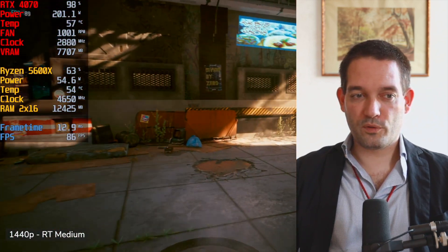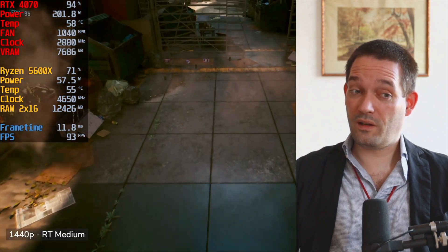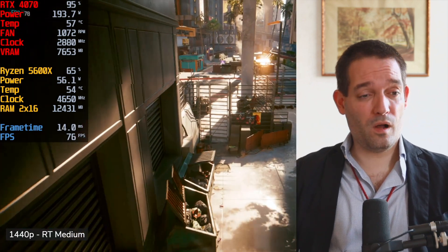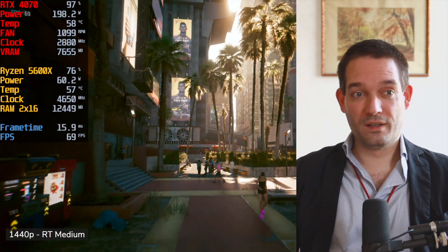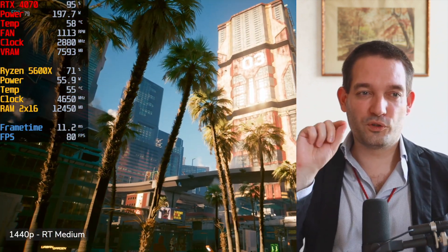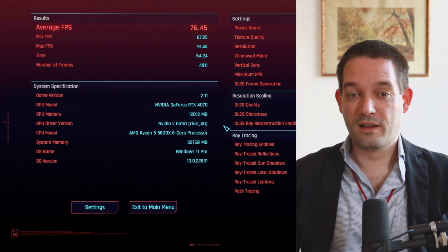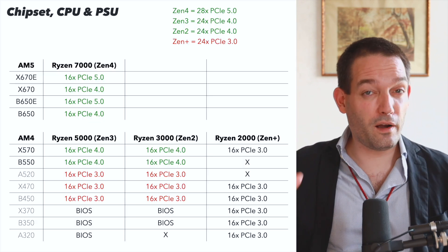That's also something to note about X3D cache CPUs — they get pretty warm — whereas the normal Ryzen CPUs stay cool, are very easy to cool, and make for a quiet system. At 1440p, the RTX 4070 delivers solid FPS with good utilization. There was a slight dip, so in complex scenes in Cyberpunk you can see you're just at the edge where minor bottlenecks can occur. The RTX 4070 and Ryzen 5600X is still a good combination, though that's a slight critique.